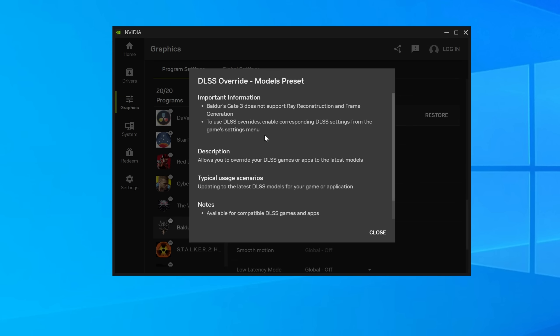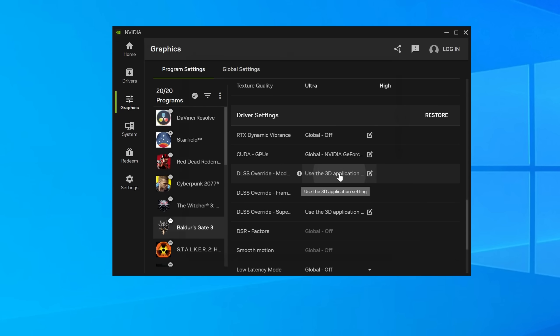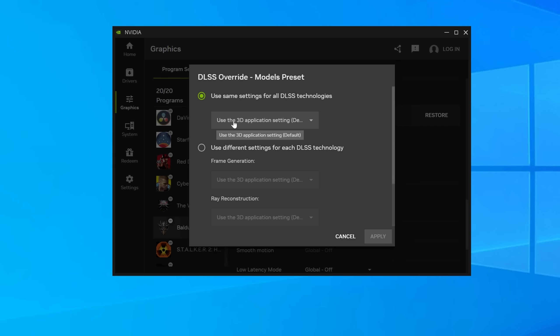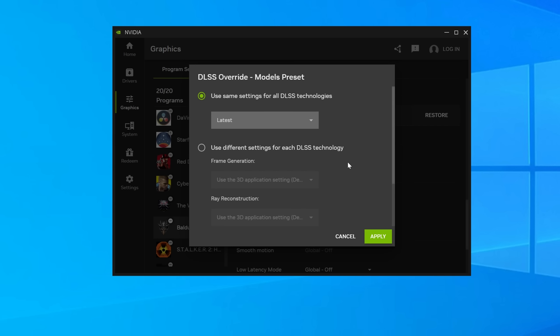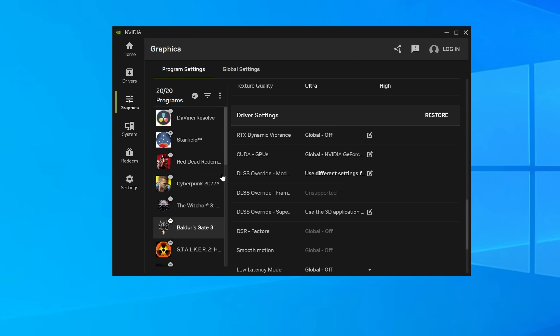If we click on it, the description says it allows you to override your DLSS games or apps to the latest models. We're going to click the DLSS Override Models Preset, change it from 'Use the 3D application setting' to 'Latest', and it's as simple as that. There's also an option to use different settings for each technology — frame gen, ray reconstruction, and super resolution — but we'll keep things simple. This should work with all RTX cards.